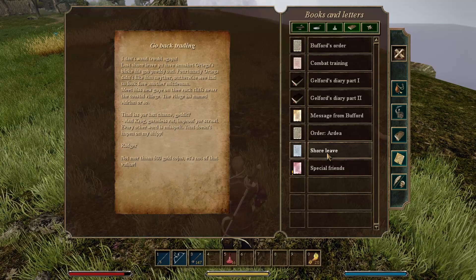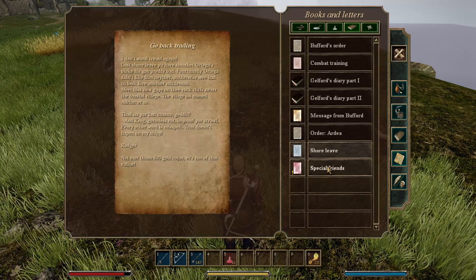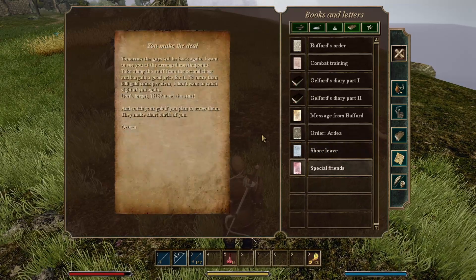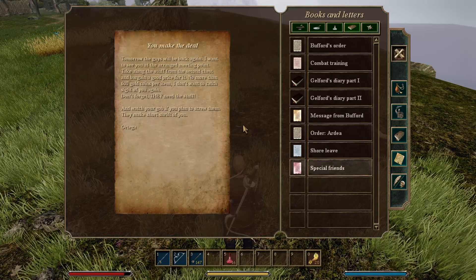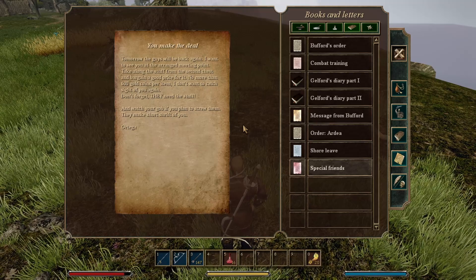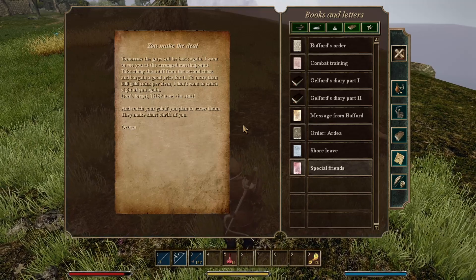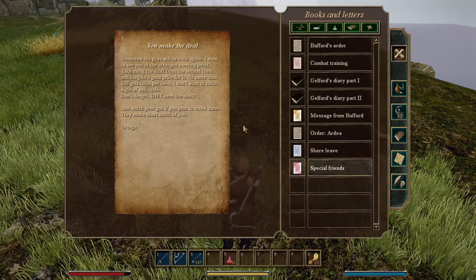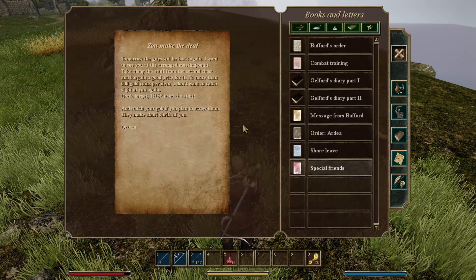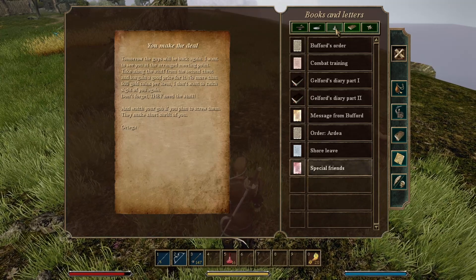That is your last chance. Korg — Gorm, the strat, improve your scroll. Every other word is misspelled — that doesn't happen on my ship, Roger. Not more than 500 gold coins — it's not of that value. You make the deal tomorrow; the guys will be back again. I want to see you at the arranged meeting point. Take along the stuff from the second chest and bargain a good price — no more than 600 gold coins per item. Watch your gob if you plan to screw them; they'll make short shrift of you. Ortega.